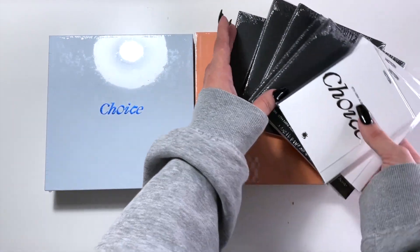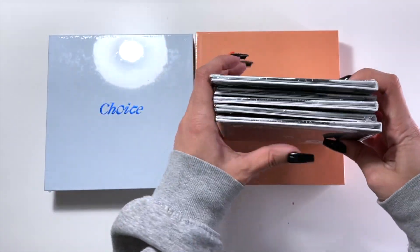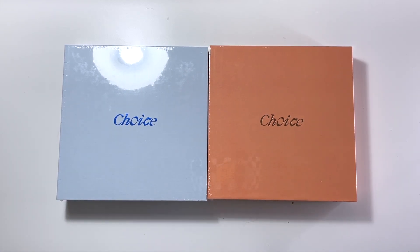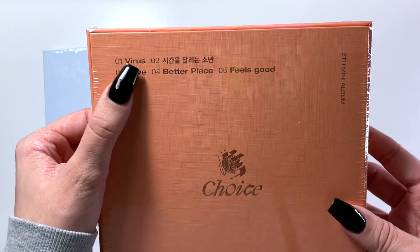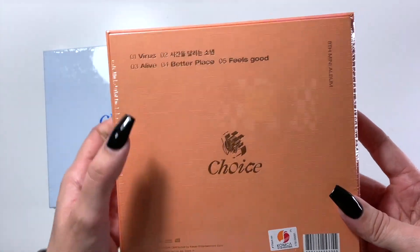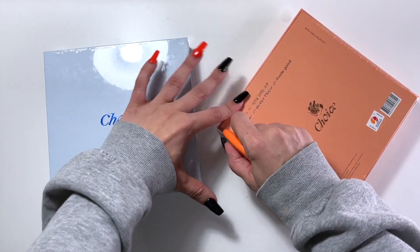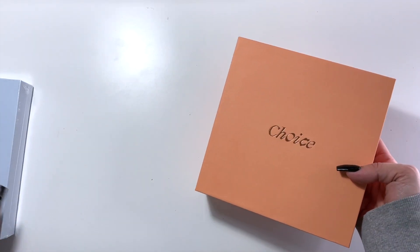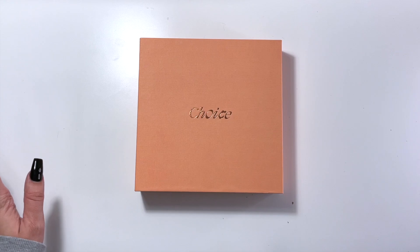Anyway, I think we're just going to start with the regular copies, so I'm moving the platforms and digipacks out of the way. Some of you might be wondering how I know I have a whole member set — they're labeled on the back with names. The version names are 'Time' and 'Free.' The title track 'Virus' is phenomenal, but I think my favorite song is probably 'Alive' — I don't know when Hansei started rapping on that track but I was like, oh yes, this is for me.